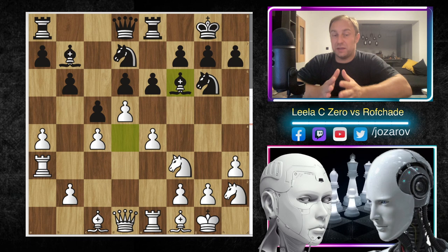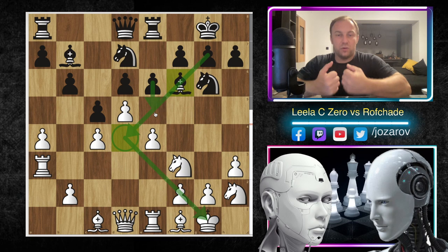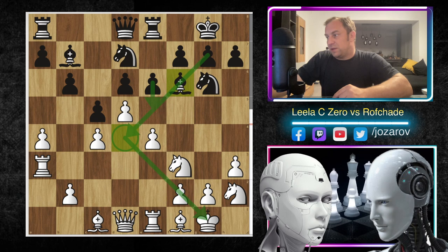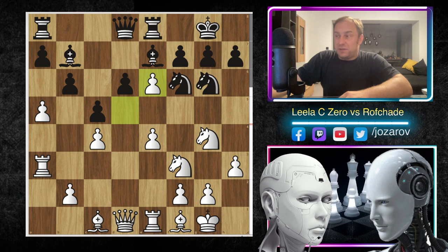Lila CZERO is not allowing this Benoni bishop to come into the game. You also see the bishop coming to the nice square d4, attacking the position - the pawn structure could be blocked with e5 and everything fixed on dark squares, but so far it's not possible. Great positional game by Lila CZERO. After knight to g4 we have bishop to e7 - the bishop gets kicked all over the board - then a5, knight to f6, and now finally d takes e6.